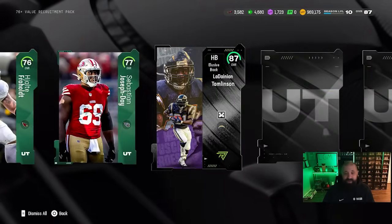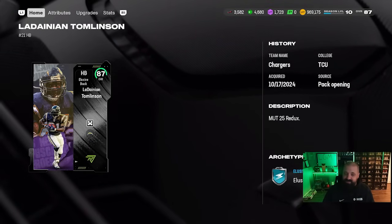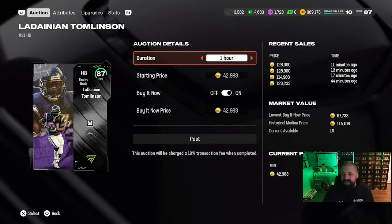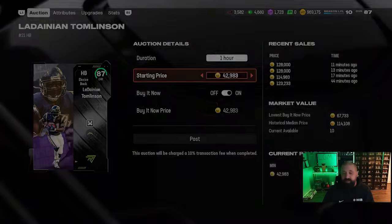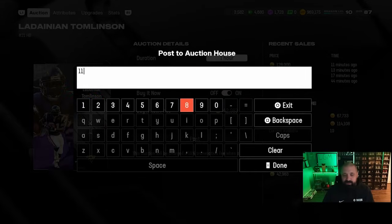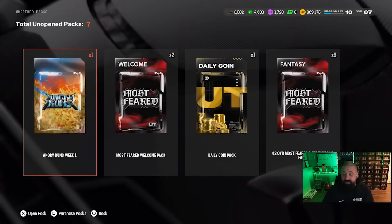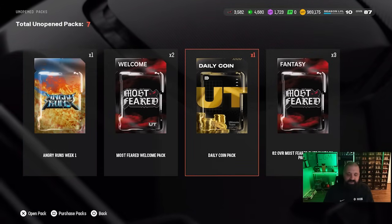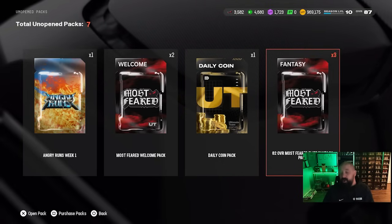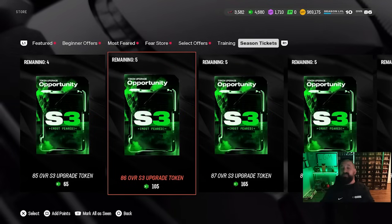Look at that — we're going to get a redux here. Give me an 87, 88 — look at that, we got an 87 overall redux in a 76 plus value recruitment pack! I might keep this to build a Most Feared set down the road, or do we sell it for about 120k? That's a tough decision, but coin is king here. I'm going to go ahead and sell it mainly because I won't be around for a couple days and these cards are going to gradually get cheaper over time — especially when part two comes out, the part one cards will get cheaper. Value recruitment packs are the move.